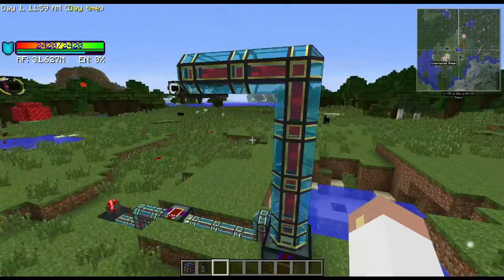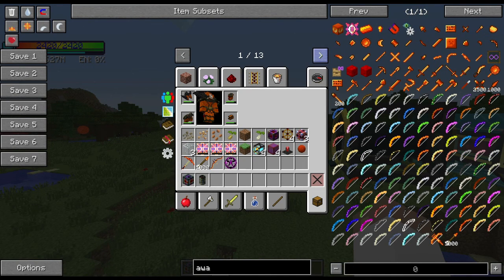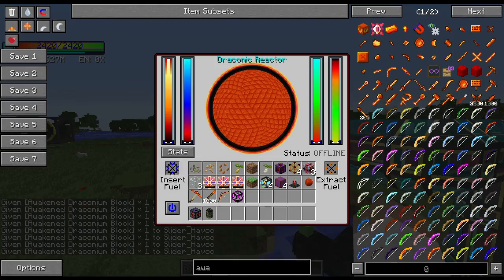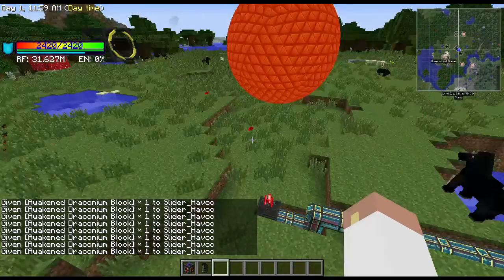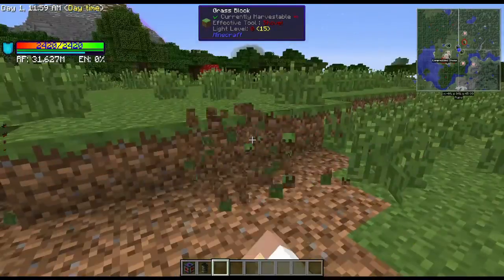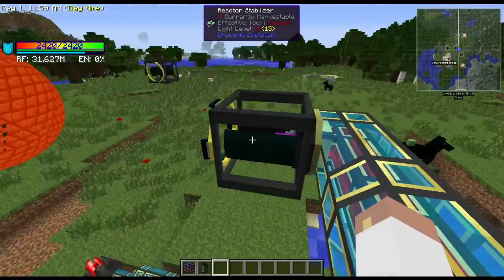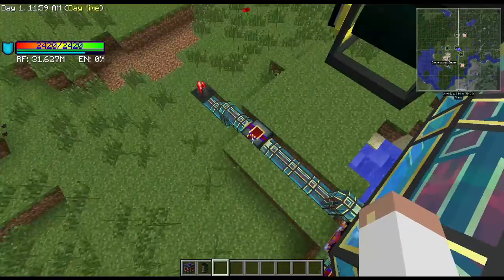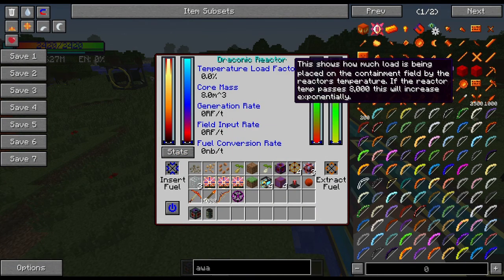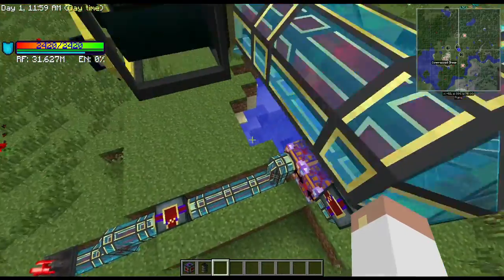The fuel for this reactor is awakened draconium - it takes up to eight pieces. You can see it starts as a little tiny ball and as you insert the fuel it becomes a big ball. Now right-clicking the reactor and checking stats shows nothing happening - no temperature, load factor, or generation - because we haven't charged it yet. I'm going to go ahead and charge the reactor.